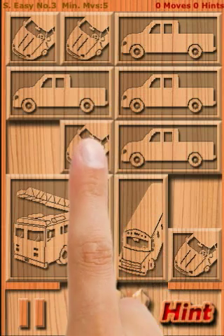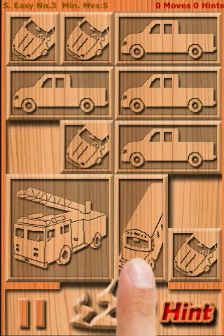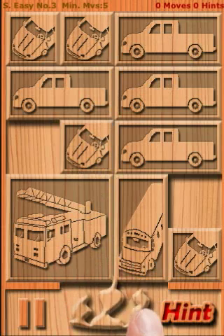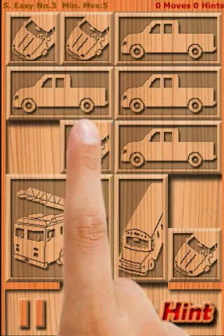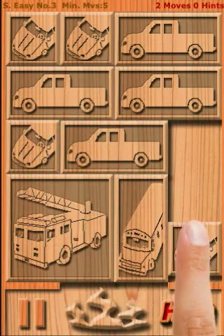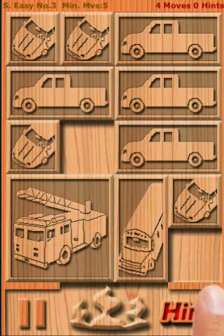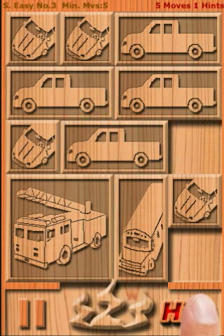The goal is to move the largest Fairtrack piece to the bottom center of the game board to put out the fire. I can use my finger to touch a piece and drag it to an empty spot. Whenever I am stuck, I can click the hint button, and the built-in AI engine will make the right move for me.